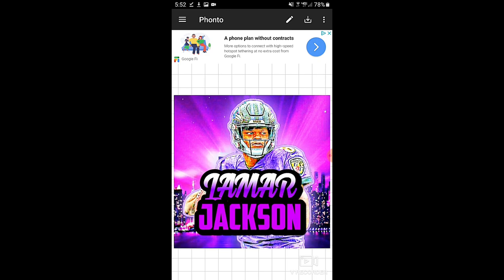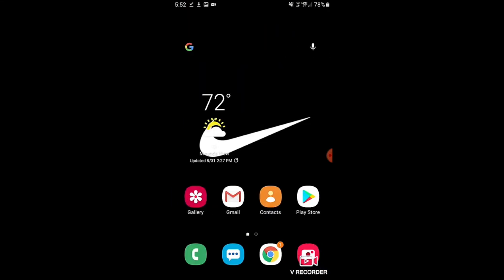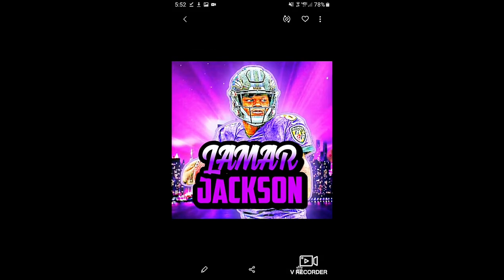That's basically how you make a logo. Press the arrow button and save it to your gallery — and there you go, you've got your own custom logo. A lot of you wanted to know how I make these, and that's basically it. Hope you enjoyed — smash that like button, subscribe, turn on post notifications so you never miss a video. Peace!